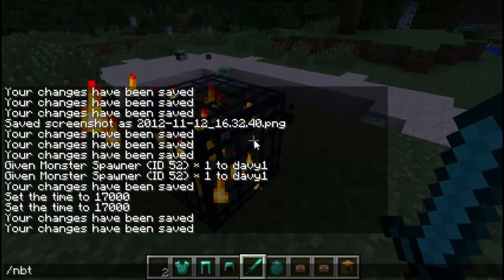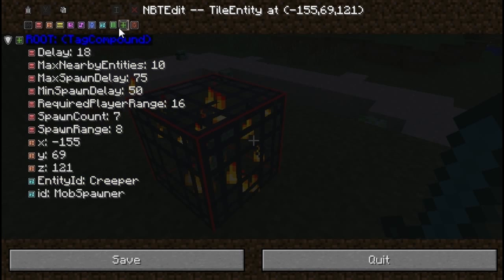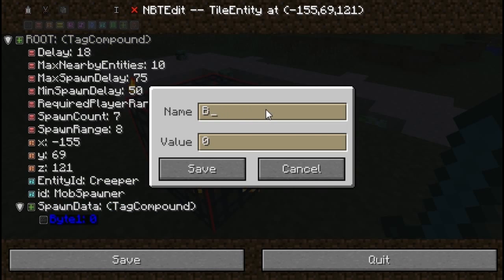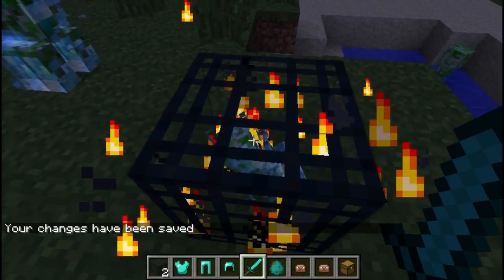Now I want to make it spawn Powered Creepers — you can actually do this in-game with this mod. Go to the root, add a new compound tag and name it 'SpawnData' with capital S, capital D. Hit Save, then add a new byte to that. Name it 'powered' lowercase p, set the value to 1, and hit Save. And there you go — Powered Creepers.